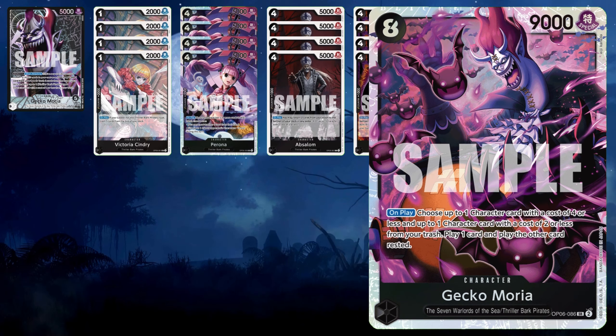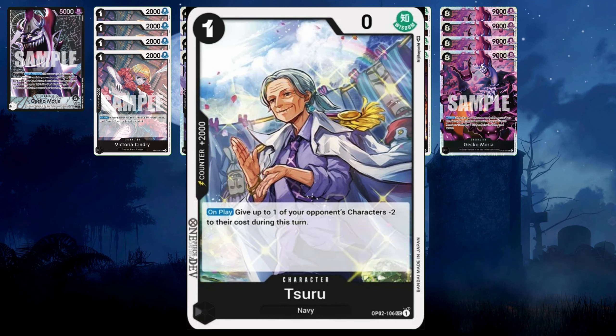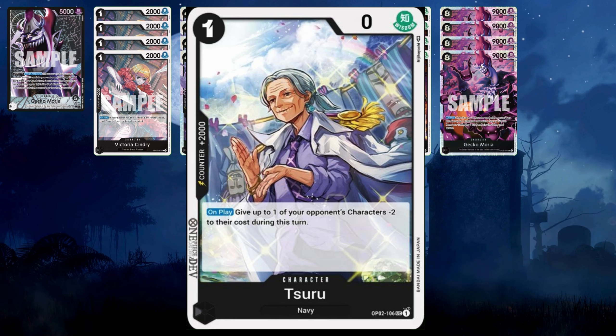I'm running four of every card up to this point. Suru is navy, she is a 2k counter, and more importantly she reduces two costs on your opponent's character. If you're going to use Moria and want to set up the board to pop some characters, you can play one or two of her to reduce costs, then put out Moria and use Rablucci or Absalom to get rid of bigger bodies. She's searchable with Brand New.